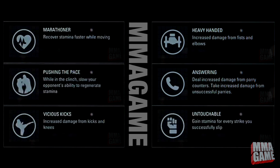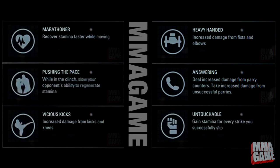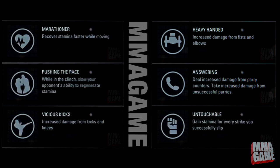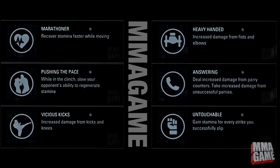Next one is Answering Bell — deal increased damage from parry counters, but take increased damage from unsuccessful parries. This is for guys who are good at parrying. If you time that parry right and land a counter, this is for you. But the flip side is you take more damage when you mess up a parry, so it's a give and take. If you do get really good at parries, this one could be really useful online.